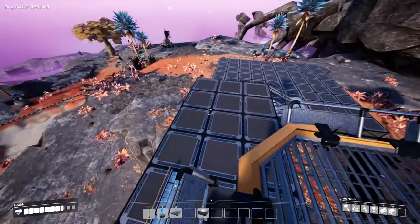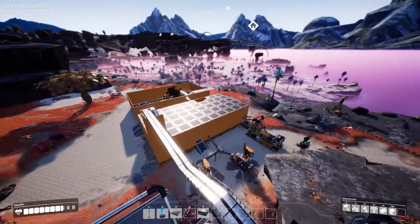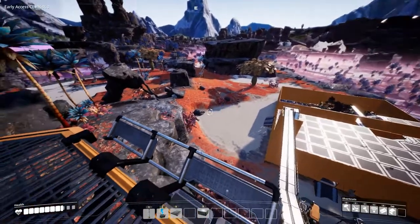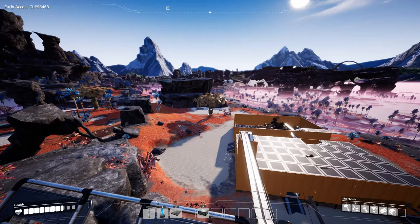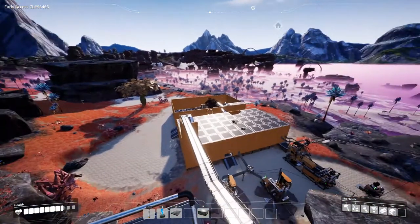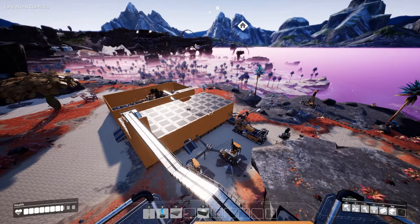The first next big thing we're going to do is build a second floor on this factory — we are going up! We're also thinking about building a factory complex over in that area, and maybe even chopping down the sacred tree on which we landed. If you have any input for episodes five and six, let us know in the comments.